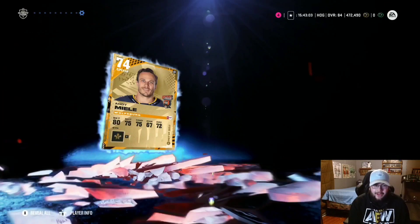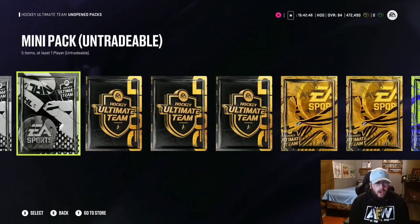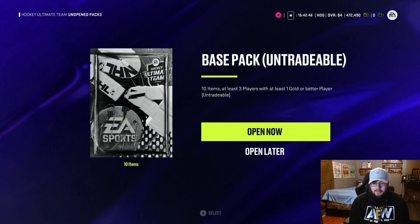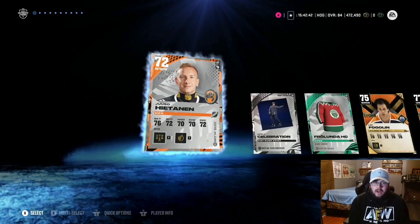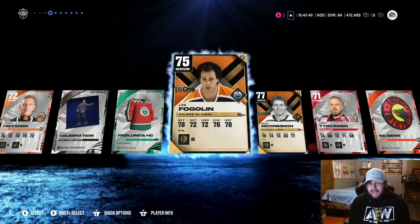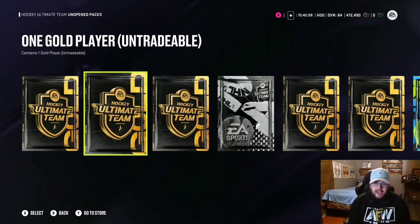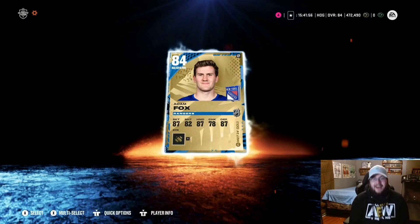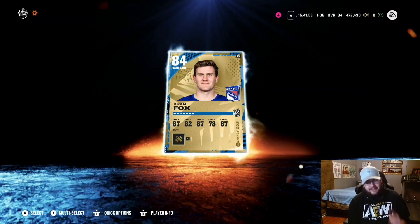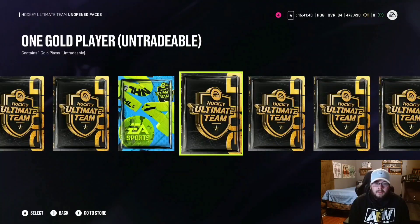We're skimming through all the packs. We have one final base pack and a mini pack right next to it — we'll knock them out back to back. Nothing in the base pack. Back-to-back base icons, and the mini pack had nothing — you won't even see it, like I never even opened it. The gold player pack gives us Adam Fox. I will take that.